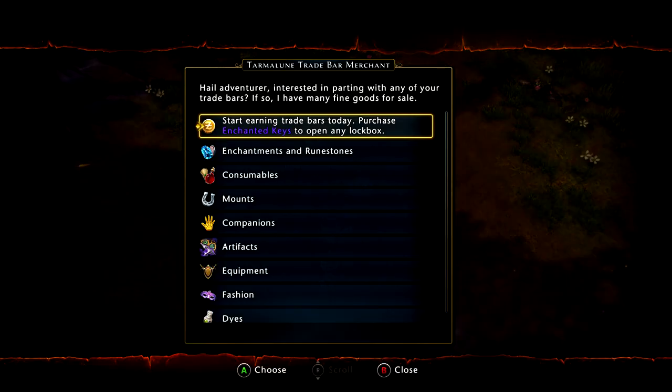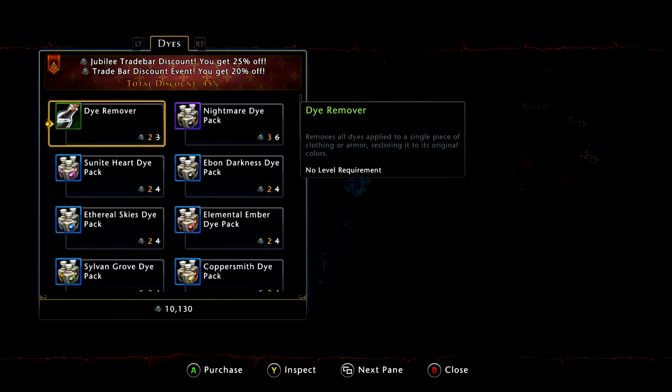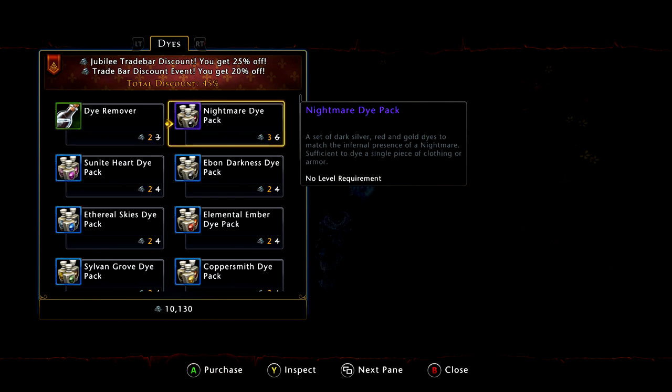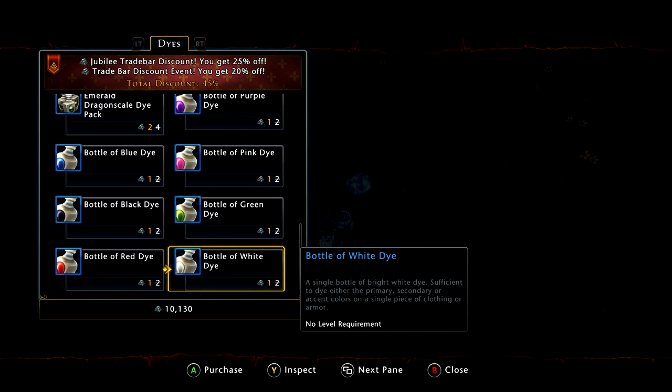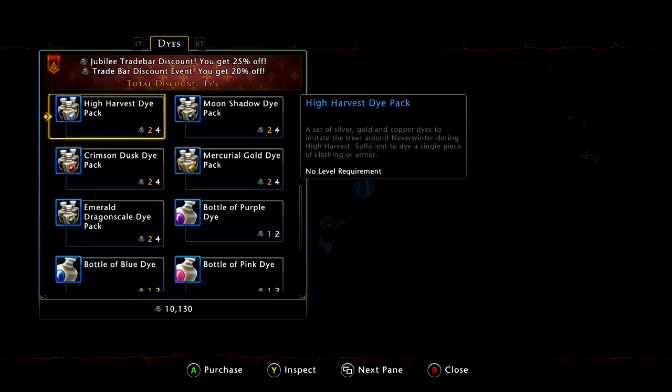The other things you can buy if you're in a situation like that: go down to dyes, where you can buy three things. You can buy dye remover, which is three trade bars and typically sells for just over 3,000 diamonds — about 1,000 diamonds per trade bar. The nightmare dye pack is also normally six trade bars and generally sells for a little over 6,000 diamonds. You can also buy the bottle of black dye, which costs two trade bars and usually sells on the auction house for around 2,200 to 2,500 diamonds, roughly netting about 1,000 diamonds per trade bar.